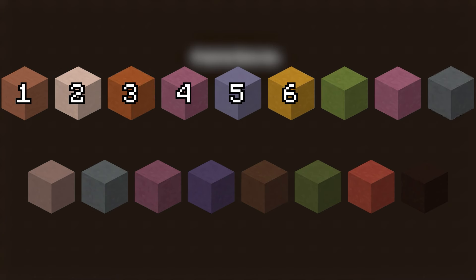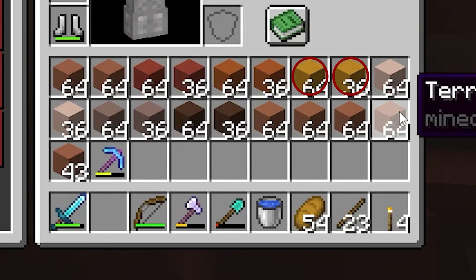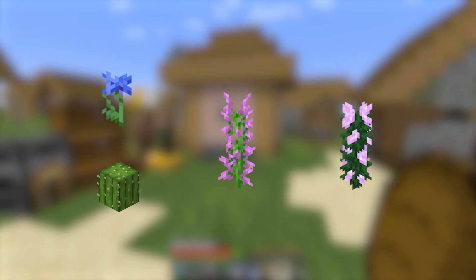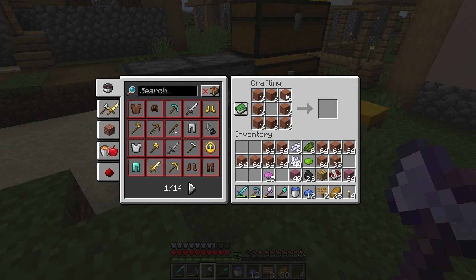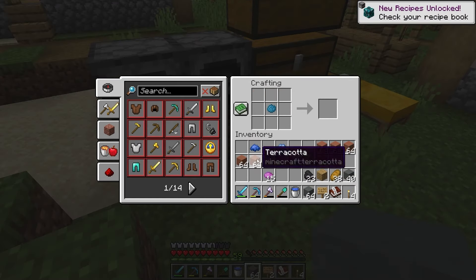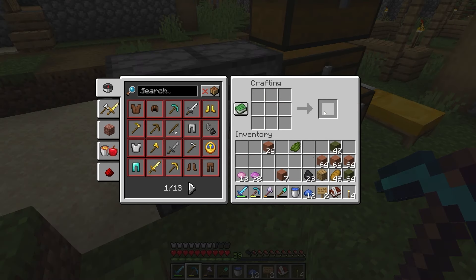Speaking of terracotta, I had a total of 17 different types to get. Normal white, orange, red, yellow, light grey, and brown terracotta can all be found in the badlands — that's 7 out of 17. After farming the dyes required, I crafted the rest: magenta, light blue, lime, pink, grey, cyan, purple, blue, green, and black.